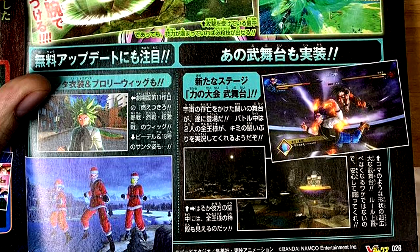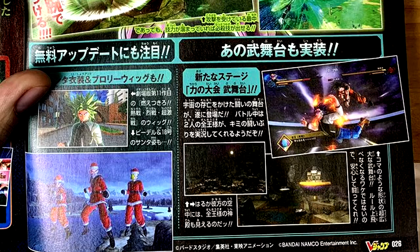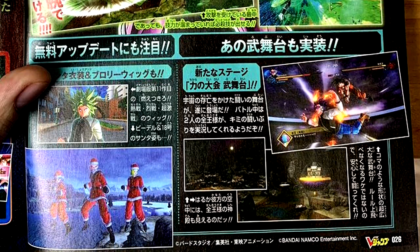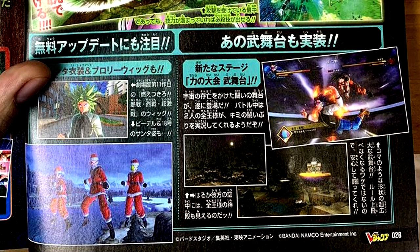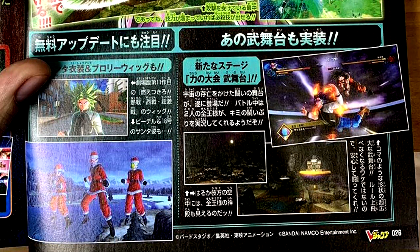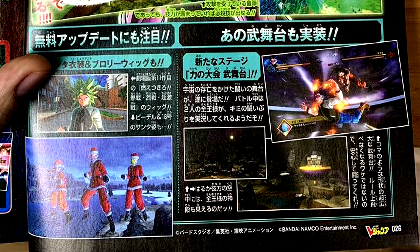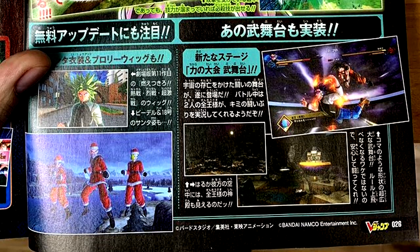Broly and the other character coming with Extra Pack No. 4 will be paid. So if you're wondering whether it's paid or free, there you go. The free stuff will be all the stuff at the bottom here with the Santa Claus costume for Christmas, because that'll be first. We'll have a free update with all this stuff. Looks like we're getting the Broly wig and potentially some other secrets. I'll definitely update you guys on that.